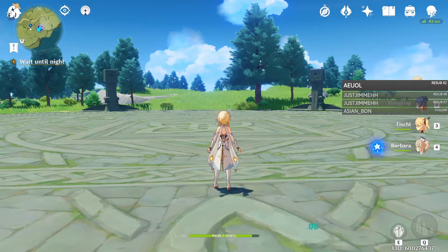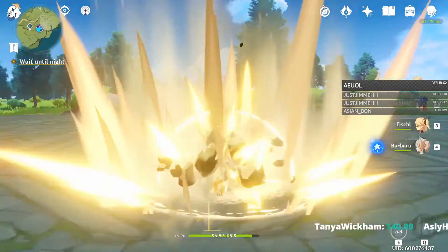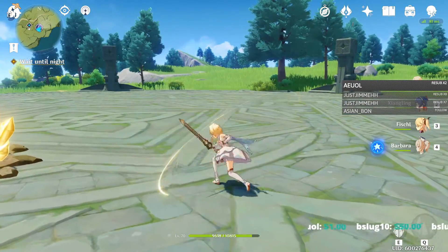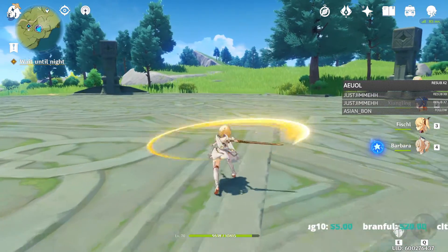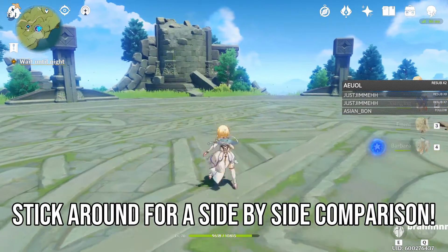First off, I want to explain what it is. It's cancelling the animation frames of an attack or a skill with a dash or a character switch. You'll notice that at the end of normal attacks your character goes through a lengthy animation before you can do another attack. But if you animation cancel with a dash, for example like that, you can continue your combo string pressure.